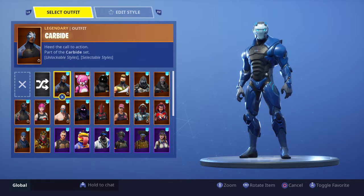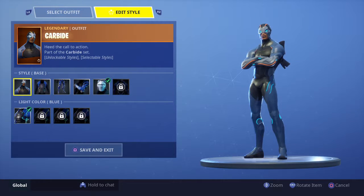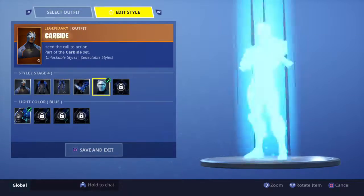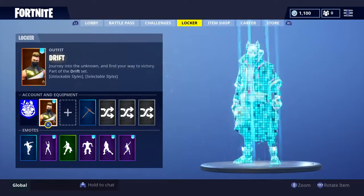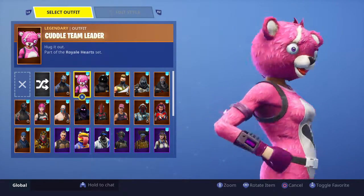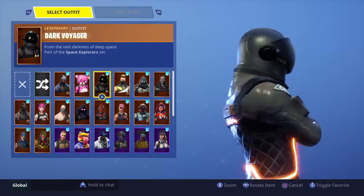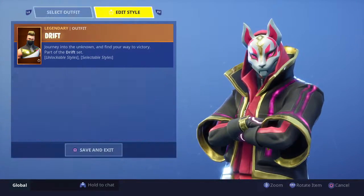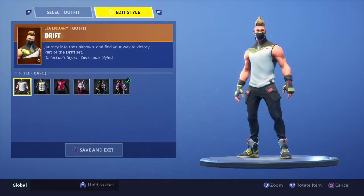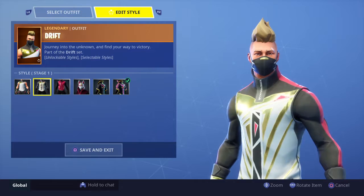Starting off with Carbide — you can edit the style on this one. That music is loud. This is back in Season 4. Color Team Leader, and then Darker Boards from Season 3. Next up, Drift — I've actually got the style all the way up. This is the first time I've had it up to here.